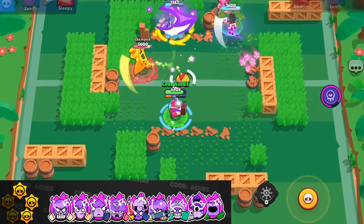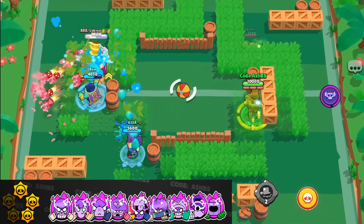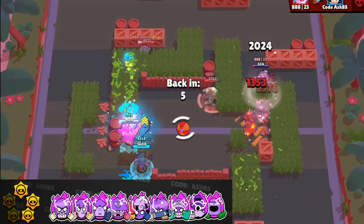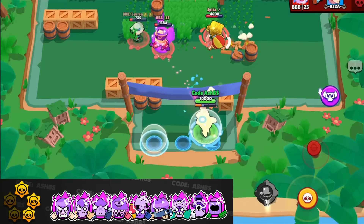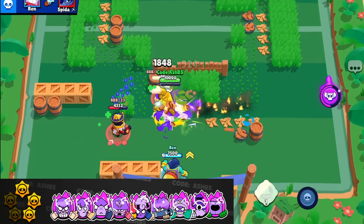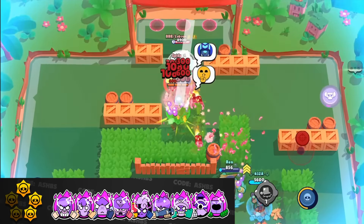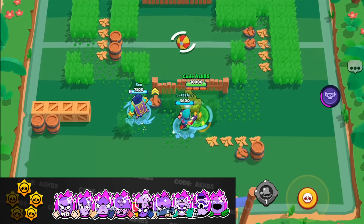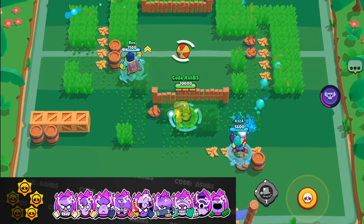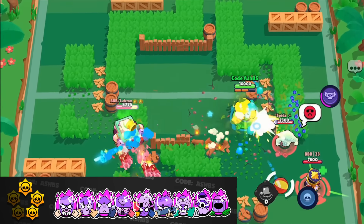Next, we have the three-star hypercharges. These are very good in the fact that they all make the brawlers a lot better. We have Bull, Colt, Crow, Jackie, Maisie, Bebe, Rosa, Barley, and Spike. Without a hypercharge, a lot of these brawlers would be lower in the meta. Bull needs that hypercharge for the additional shield and damage. Colt's hypercharge makes it really easy to land his super. Crow does a lot of damage with his hypercharge. Jackie really needs that speed boost. Maisie becomes a monster with her speed boost. Bebe summons multiple bubbles. Rosa slows the enemy down and gets a speed boost to get on top of enemies — she really needs that to approach them.